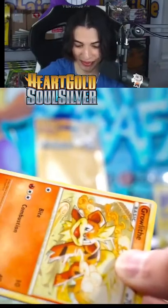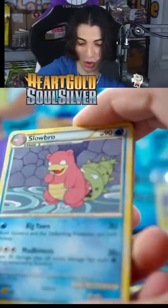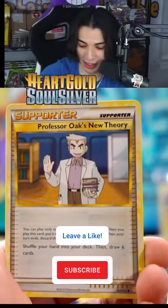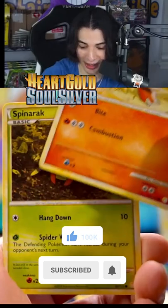We're going back to 2010 here. I think I was missing this one. Umbreon's not in this one — Umbreon's in Undaunted with Gyarados as a hollow, but any hollow is good.